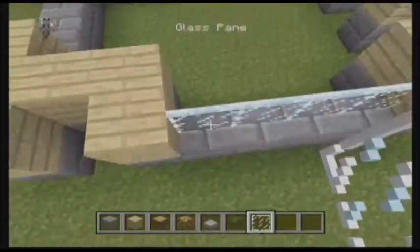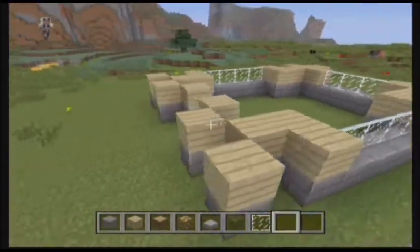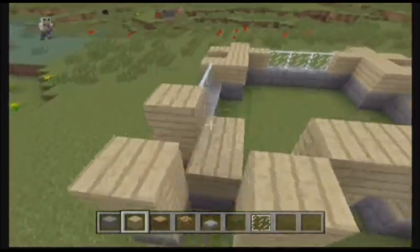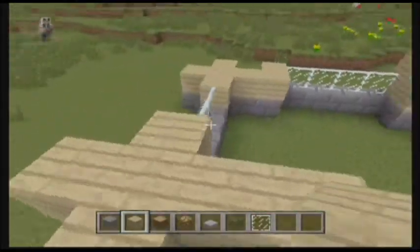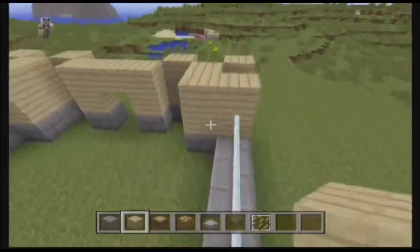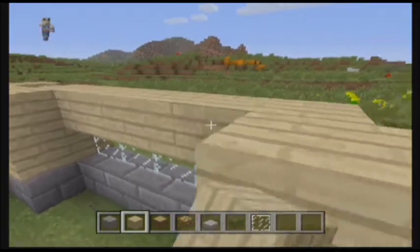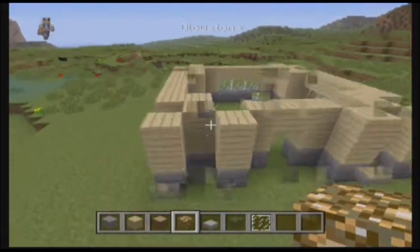Let's do the windows first — these spots where we haven't placed planks will be the windows. All the planks we placed are students-level high. That's the door — let's add that right there. Alright, let's cover up the panes, put some planks on top like this, and there we go — walls are done.